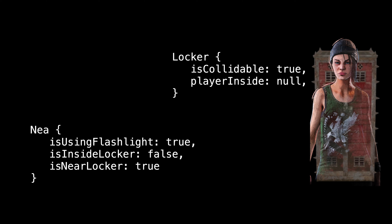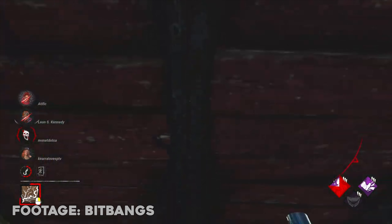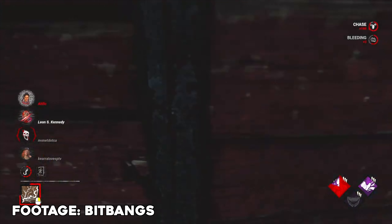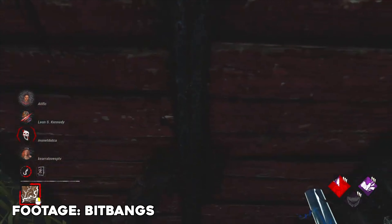Meanwhile, the player, despite sending the message to the locker to disable the collision, doesn't actually start the enter locker process due to the flashlight usage taking precedence, likely because of its effect on the viewport and animation of the user. Maps and keys don't replicate this bug, and that's probably because they have no animation, and therefore aren't being prioritized over the locker interaction.